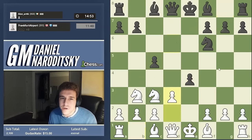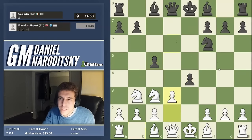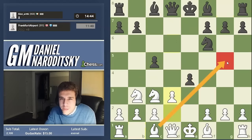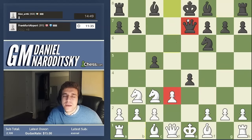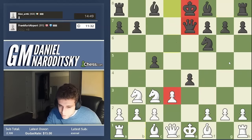Our top priorities are to complete the development of our kingside, but also this pawn on e4 is very annoying - it's hanging over our position making it a little bit hard for us to breathe. The move that comes immediately to mind is d3. Let's get rid of that pawn on e4. The move d3 is good from a developmental standpoint because it opens up the dark-squared bishop, which we could later deploy to g5.